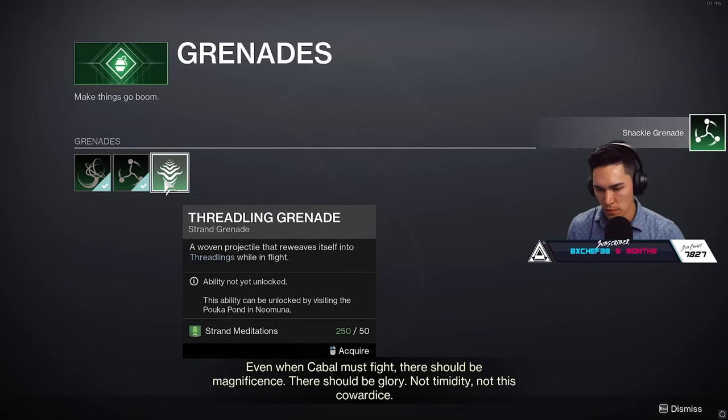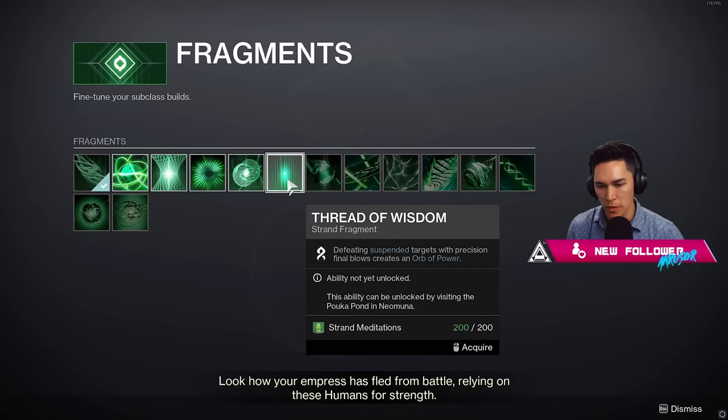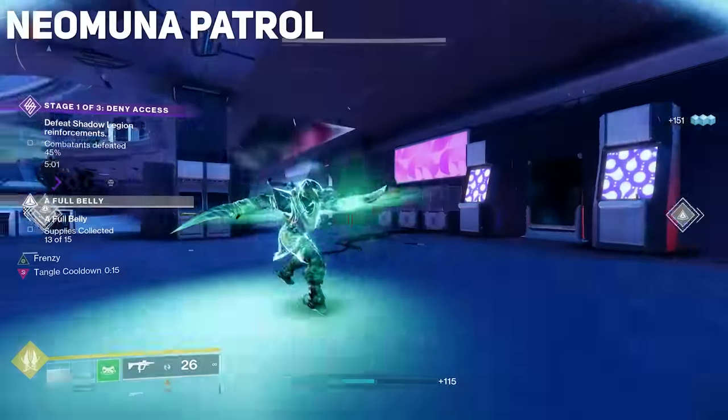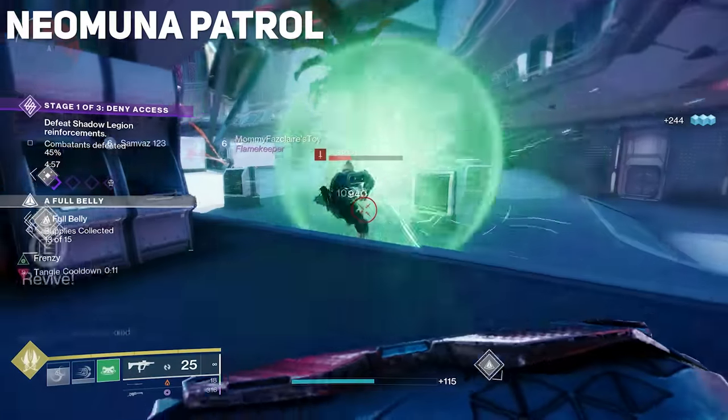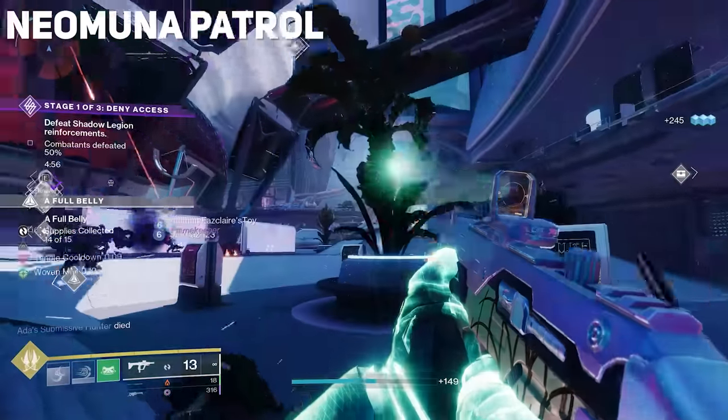Grenades only cost 50 each. Keep in mind, this is all post-completing the campaign. After that, you'll need to spend time patrolling Neomuna to earn more. There are a number of sources for Strand Meditations, so let's break them all down.